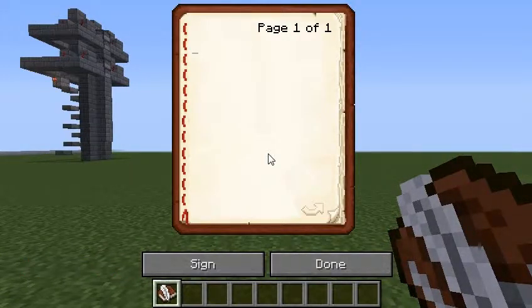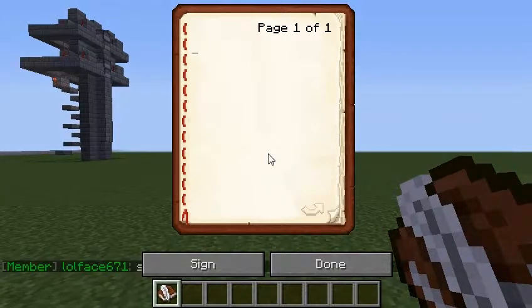But I'm going to make it much easier and just put it in the description, and you can just highlight it and copy and paste it into a book in Minecraft. If you're on Windows, you press CTRL+V; if you're on a Mac, CMD+V.